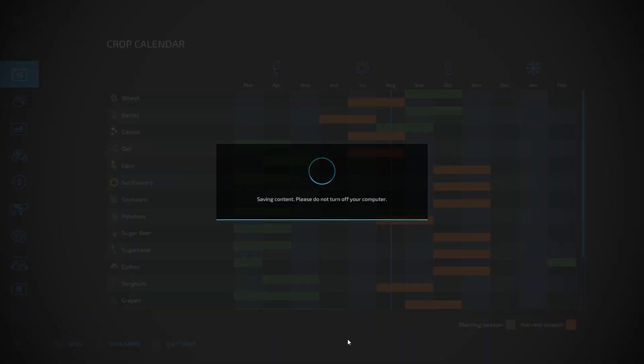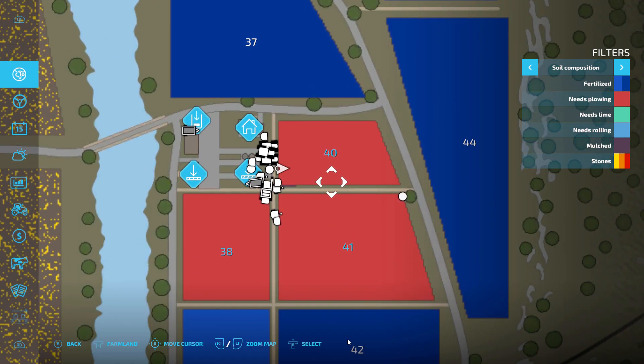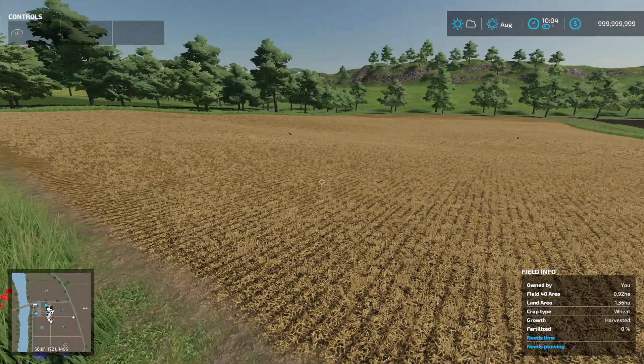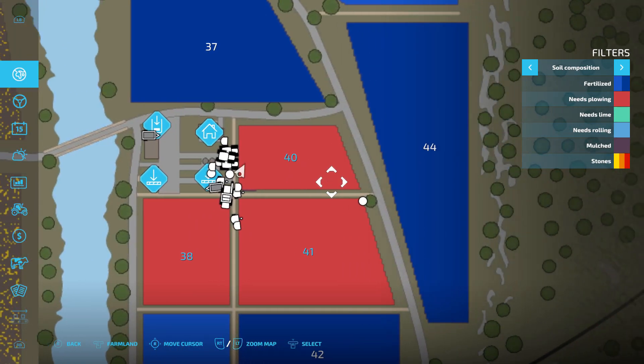I want to show you some tricks with working with field status, as it can be a little confusing. In my game options, I don't have weeds on — I think most people don't play with weeds. So this is not addressing weeds. This is a general overall guide for field work order and tips and tricks. There will be more videos to cover other things.